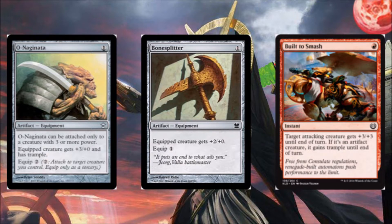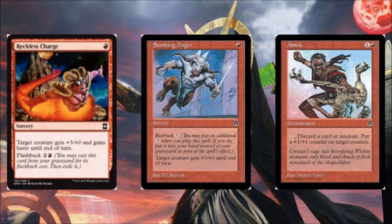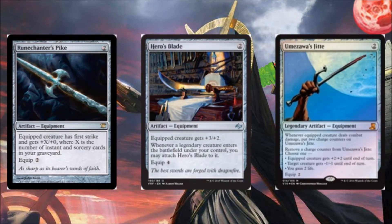Built to Smash is basically +3/+3 in our deck. Borrowed Hostility will be used mostly for its +3/+0 — the first strike is hardly relevant. Brute Force is +3/+3 for one mana. Titan Strength is +3/+1 and Scry for one mana — very strong card. Reckless Charge is +3/+0 with haste, and you can pay three to flash it back. Seething Anger is +3/+0 and you can pay three to buy it back. Amok lets you discard cards to put +1/+1 counters — the discard is random, but it honestly doesn't matter when you're emptying out your entire hand anyway. Rune Chanter's Pike is X plus +0 where X is the number of instants and sorceries — this card has been a huge underperformer in my testing, but I don't know what to replace it with.